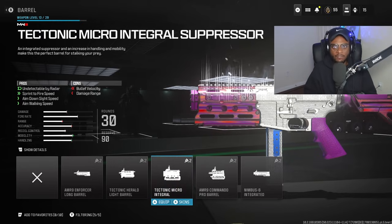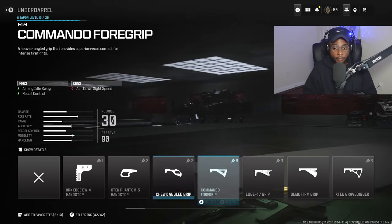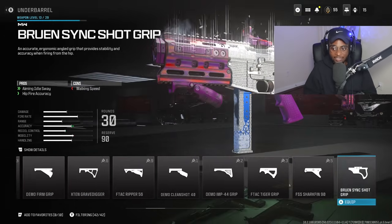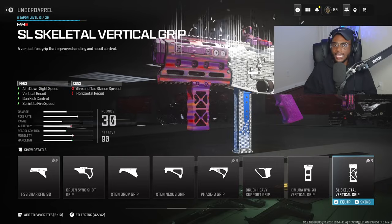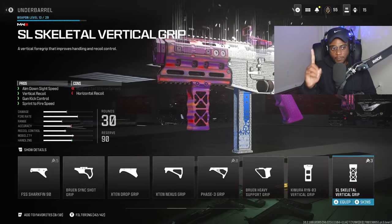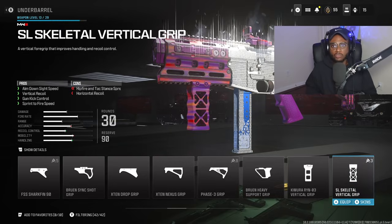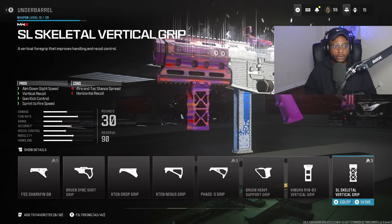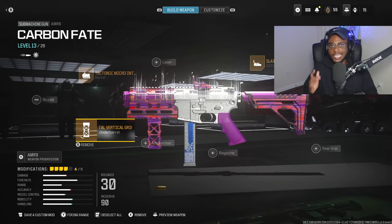The cons are irrelevant — you're not going to feel them. The muzzle is restricted because we have it already equipped via the barrel, so we are going to rock an underbarrel. For the underbarrel, we are going to be rocking the SL Skeletal — that's going to be a fantastic choice, giving us a two-for-one combo. We'll have increased aim down sight speed and sprint-to-fire speed for close-range lockdown, as well as increased vertical and gun kick control.